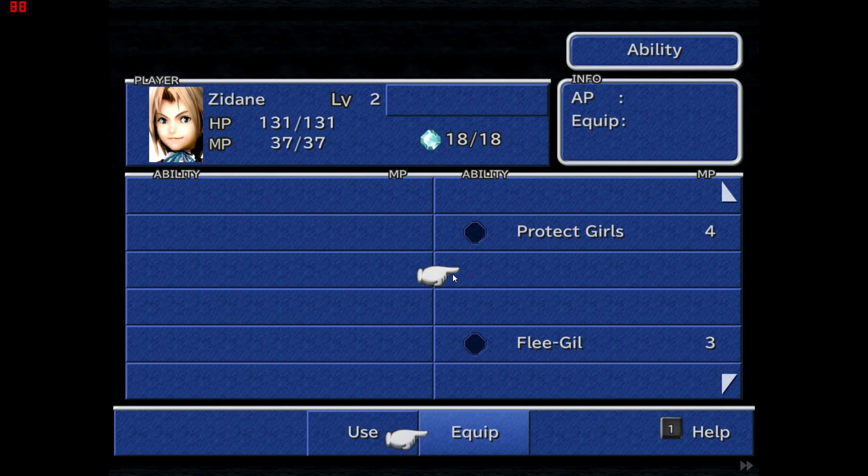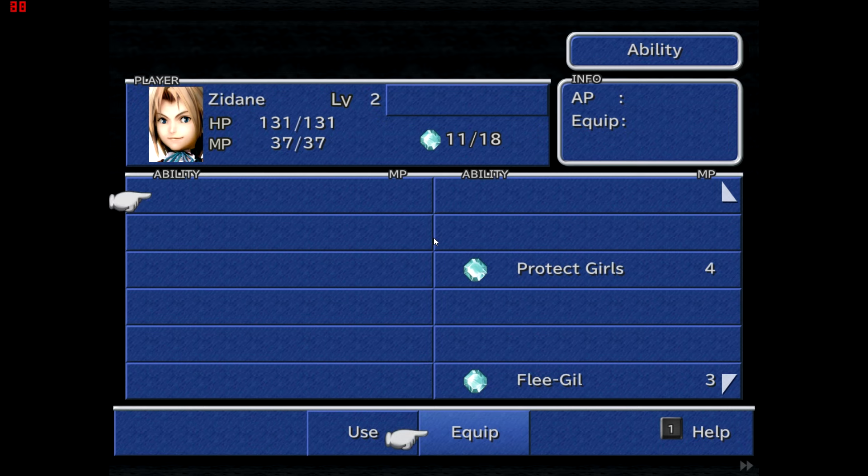Even when these passive skills are fully learned, they don't become automatically equipped — you have to activate them using Magic Stones. Each ability has a stone cost: one costs 4, another costs 3. The more you level up, the more stones you get, and by extension the more abilities you can equip. At the moment you're fairly limited in what you can equip.